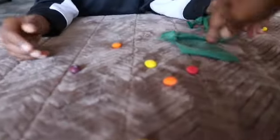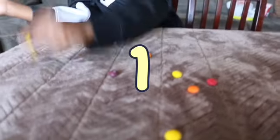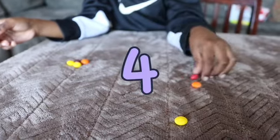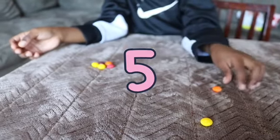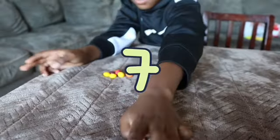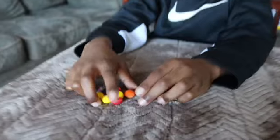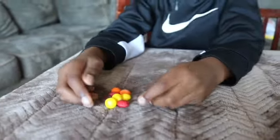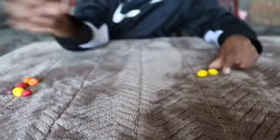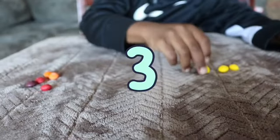How much do we have here? We got one, two, three, four, five, six, seven, eight. Eight. Good job. And out of these eight Skittles, how many of them are yellow? One, two, three, baby.